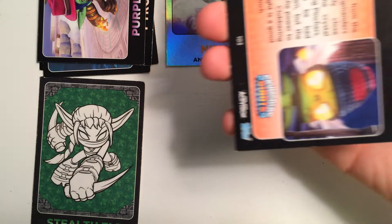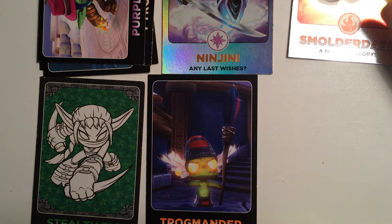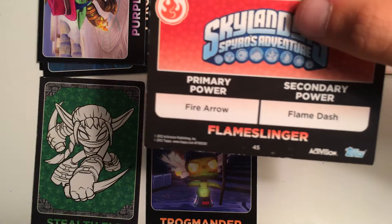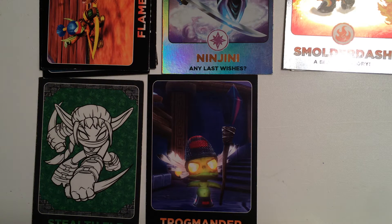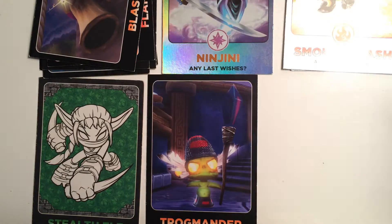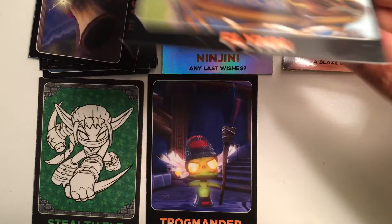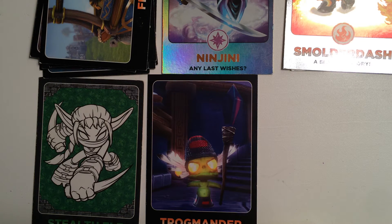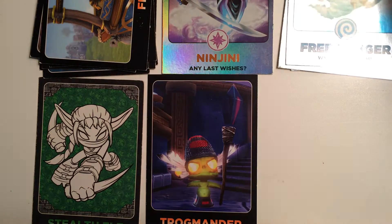Next we have Trogmander, he is number 103. Next we have Flameslinger, he is Fire at number 45. Next up we have Blastineer, he is 100. Next we have Flynn — he's not my favorite; I don't think he's anybody's favorite, it's actually one of my least favorites, number 111. It's my least favorite behind Stealth Elf. Then we have Free Ranger, he's pretty cool, he's 137. It's a regular foil.